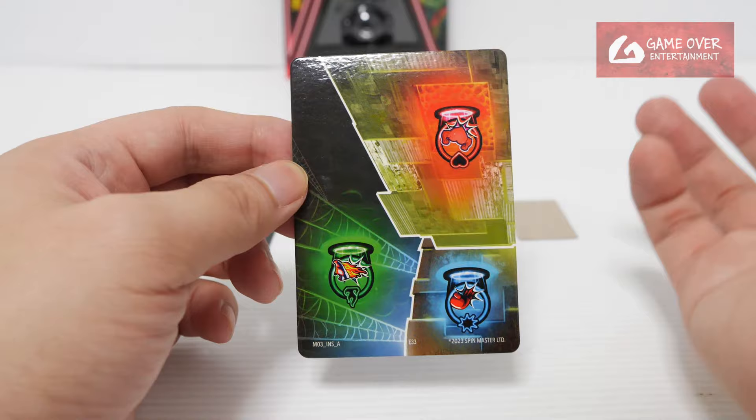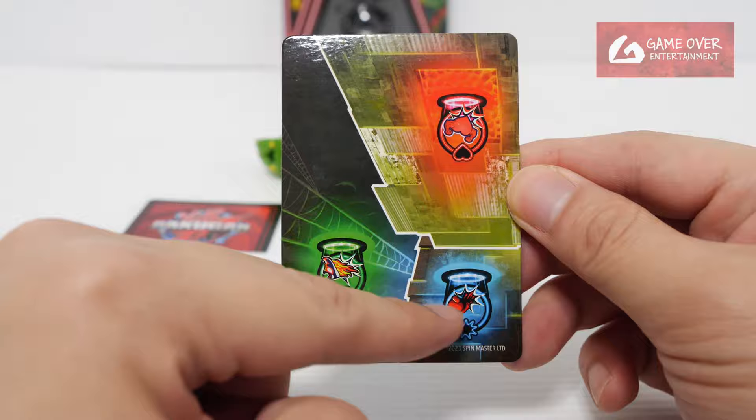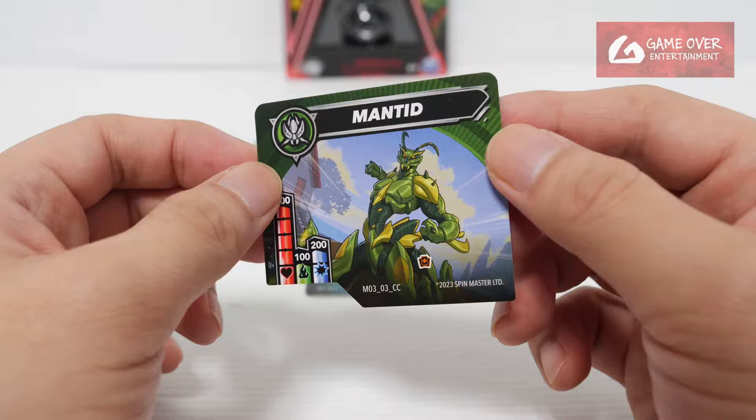So far from so many unboxings, we know that the A and B cards will be upside down but the C and D will be the right side up. Very weird looking map — this looks like spider webs, this looks like a field. Not sure what this is. And our character card — we have Mantid, 500, 100 and 200. Oh, draw a card! Yeah, not many cards have this skill, the draw card. Okay, these are the cards that are available.